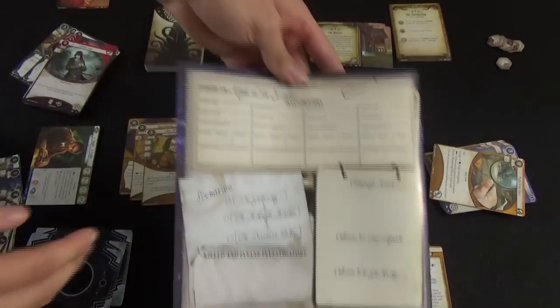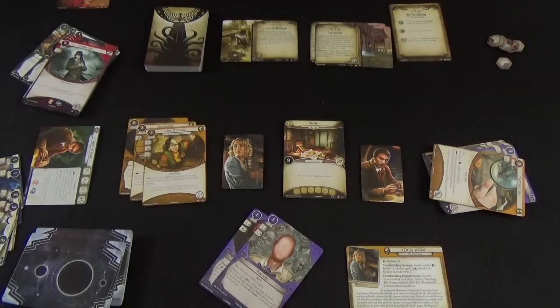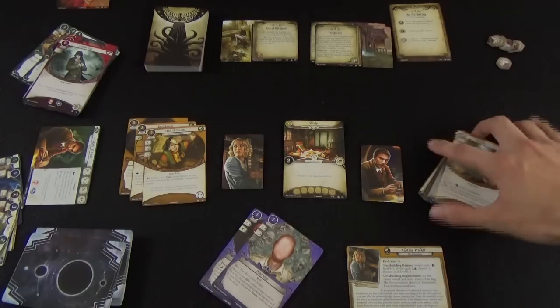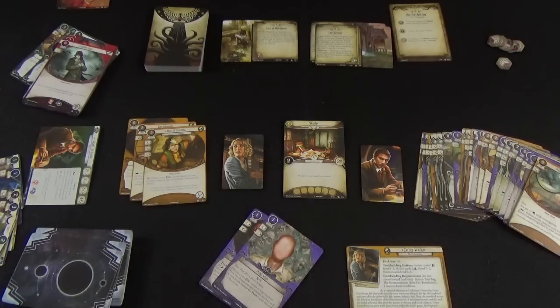Any points you don't spend are tracked in the campaign log, and then you'll move on to the next scenario. Even if both players die in a scenario, it's not over until the final scenario in your campaign — it's not about winning or losing, it's about the story. Your story. So experiment with new investigators, try out new decks, and delve into Arkham Horror. I hope you've enjoyed this tutorial. If you have any questions, leave a comment below or email me at cynicallyawesomegames@gmail.com. Let's keep on rolling.